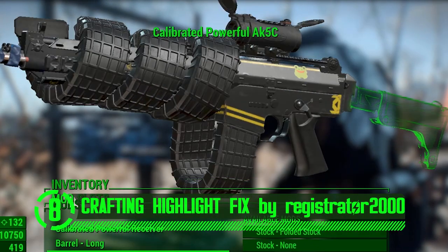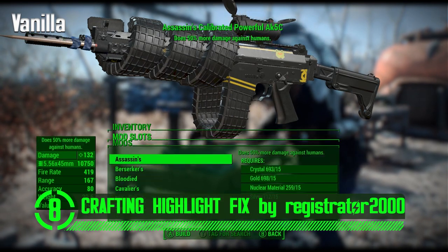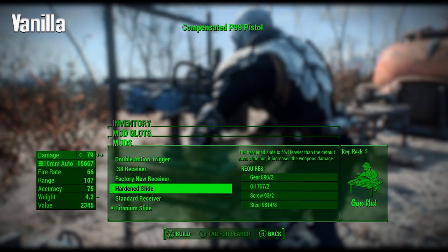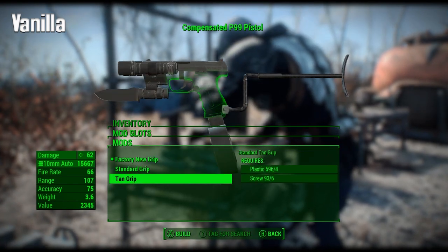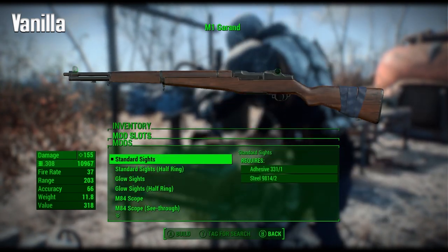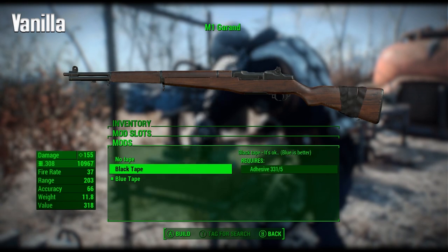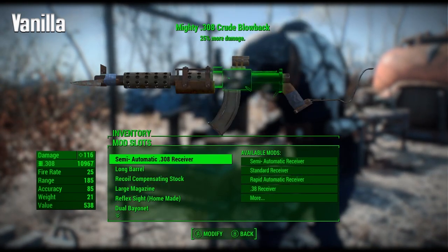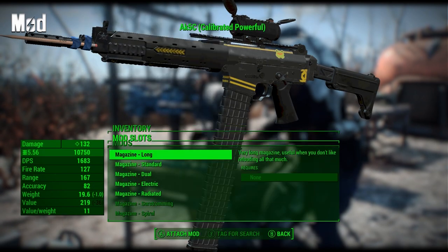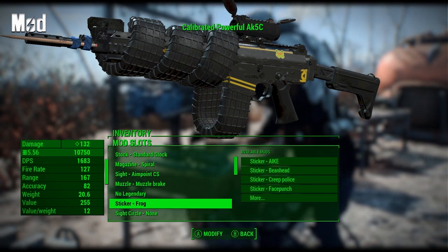When you go to modify weapons and armor in Fallout 4, there's a vision-obscuring bright green overglow around the object so you have no idea what you're modifying or what the modification will look like when you add it. This mod allows you to disable that hard-coded, vision-beating shader effect at various workbenches so you'll actually see what you're crafting.